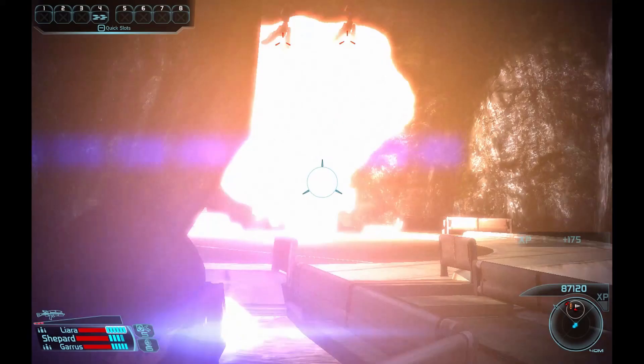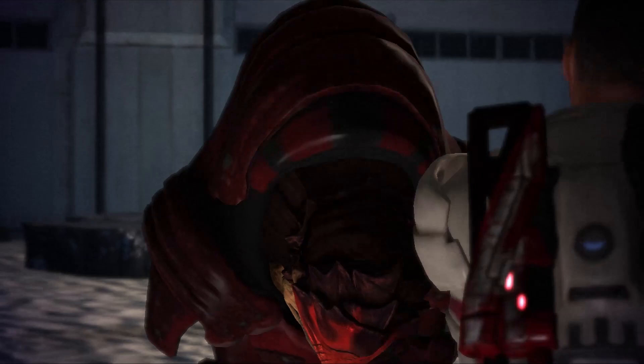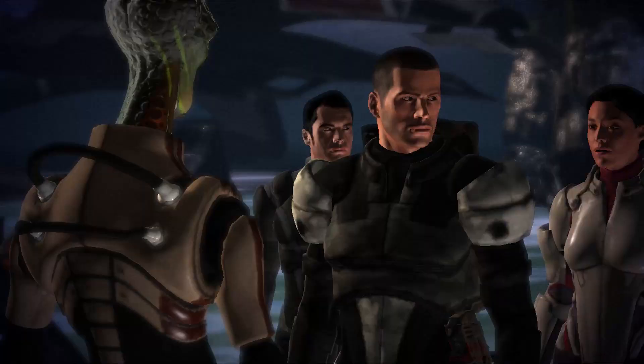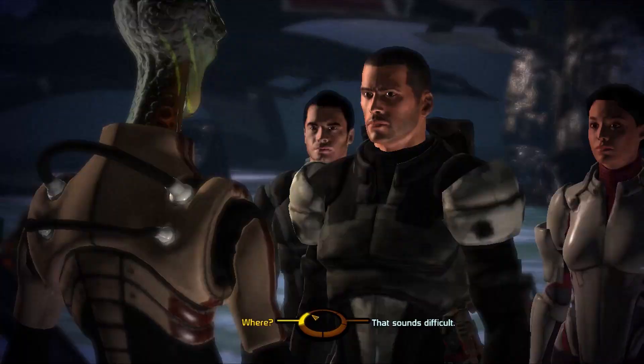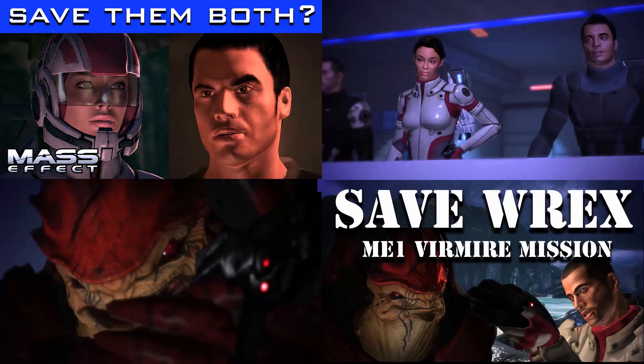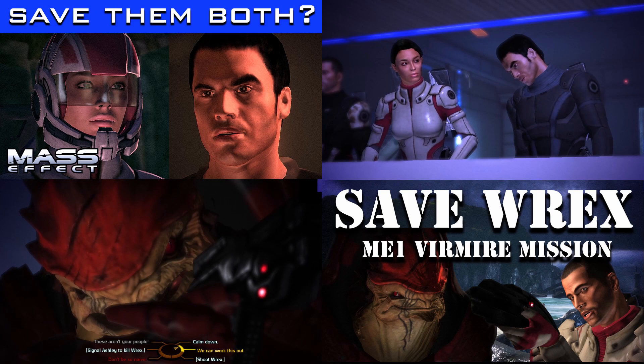The assault on Vermire is one of the most perilous missions in the first Mass Effect game, which can lead to the deaths of multiple characters. Rex, Ashley, Caden, and even Captain Kirihei can all potentially die during the attack on Saren's Krogan breeding facility. I have full videos about saving Rex, Ashley, and/or Caden on Vermire as well — links in the description if you want to check those out.